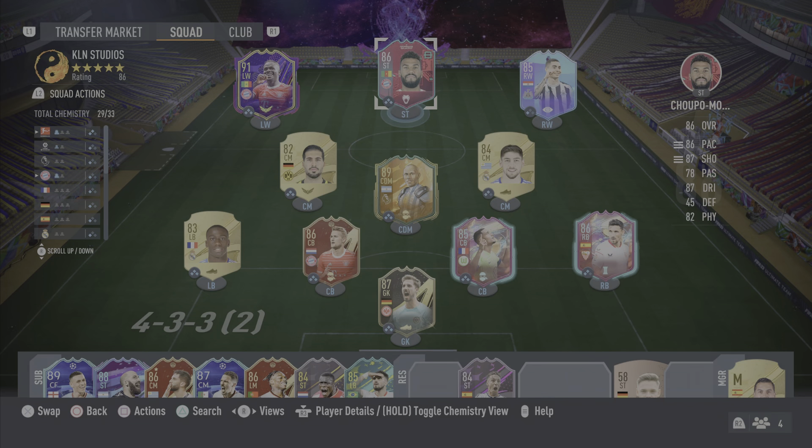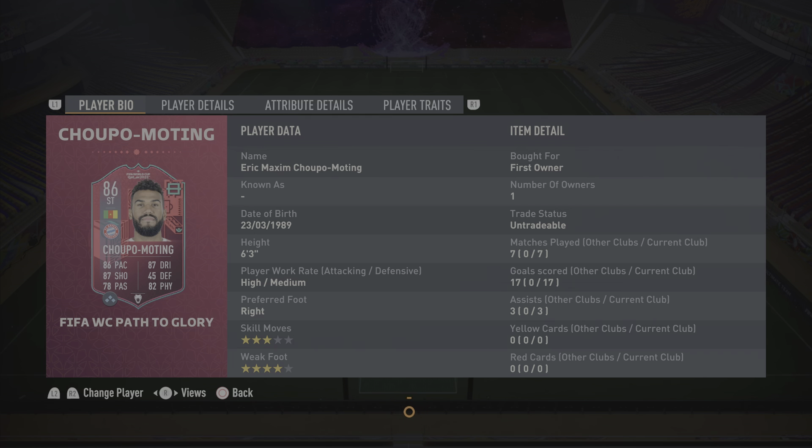And with that, it is time to review the card. A ridiculous goal return from Choupo-Moting: 7 games, 17 goals and 3 assists — 20 goal contributions from 7 games in Rivals League as striker is honestly very, very good and this man has carried my team. Is he worth the grind? We're going to rank each category out of 10 and then let you know if he is worth it.